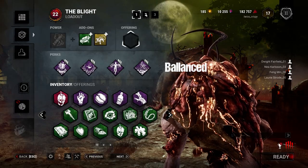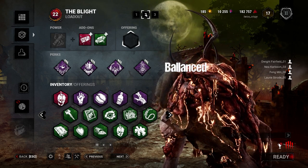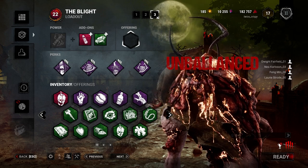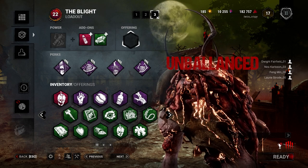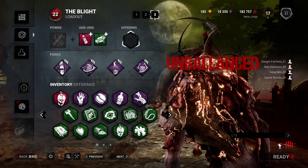Tip 15: balance your perk loadouts. I've been in plenty of games where the killer brought four gen regression perks and barely got to use any of them because they couldn't find any survivors. The more optimal thing is to balance your aura reading perks with your gen regression perks, and if you're feeling up to it, maybe even an end game perk.